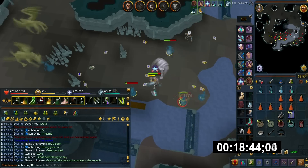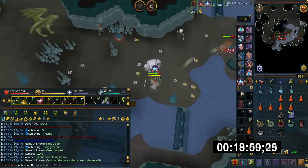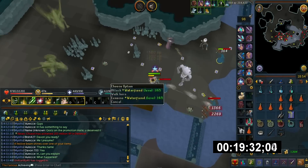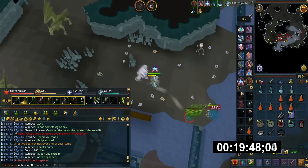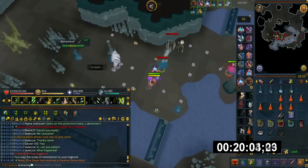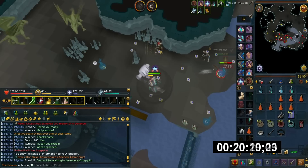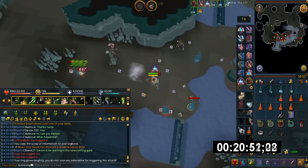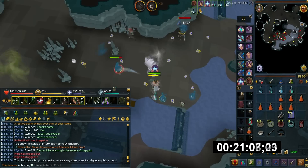In my action bar I'm using Revolution. Here is the following order preference for basic abilities: Ricochet, Corruption Shot, Needle Strike, Sacrifice, Fragmentation Shot, and Piercing Shot. Corruption Shot is really amazing here and it's unlocked by either raids or buying the codex — it's really cheap to buy the ability anyway.